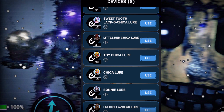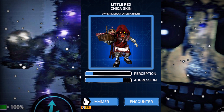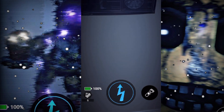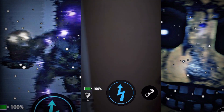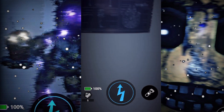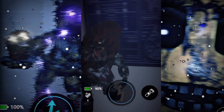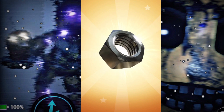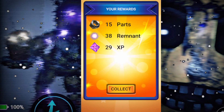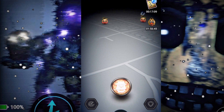The next lures I'm gonna be using are Toy Chica lures, so I'm gonna bring out a few of them here. We're gonna first go with the Little Red Chica skin, then go from moderate difficulty to all-the-way difficulty. I'm gonna save the most difficult fights for last. Sometimes you get those fast encounters where all of a sudden they just appear out of nowhere — it's like, what the heck did we even do to you?